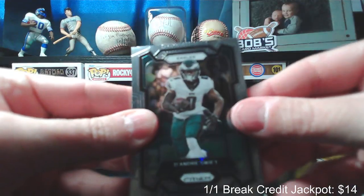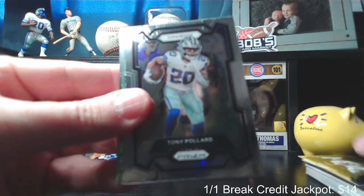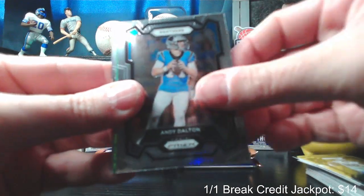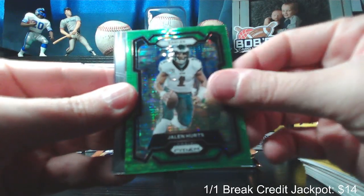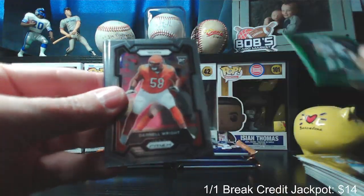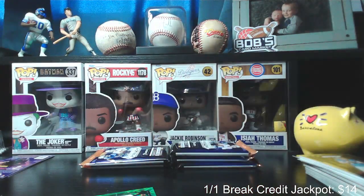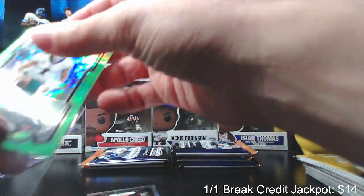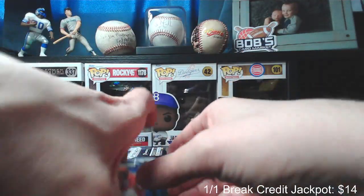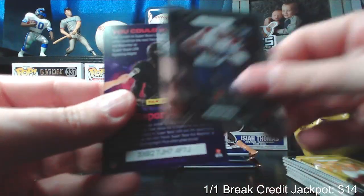DeAndre Swift, Jimmy Garoppolo, Tony Pollard, Andy Dalton, and then a green pulsar color match of Jalen Hurts — that's pretty solid. I'm going to feel bad for not sleeving these as I go along. Darnell Wright rookie and Kayshawn Boutte rookie.